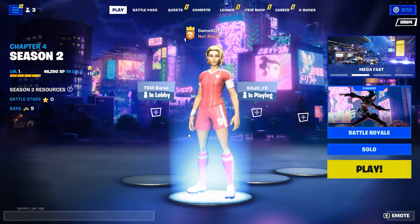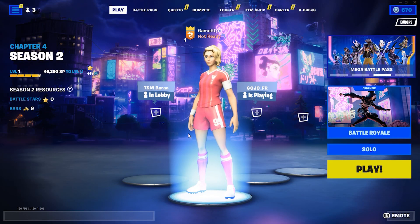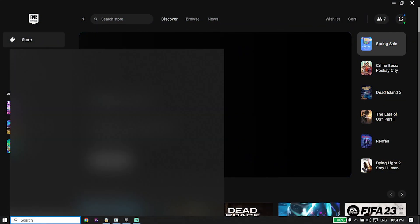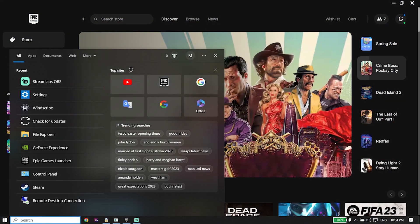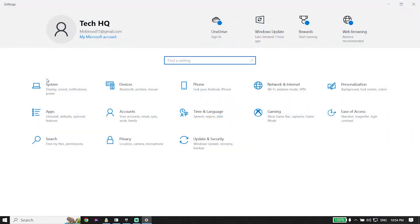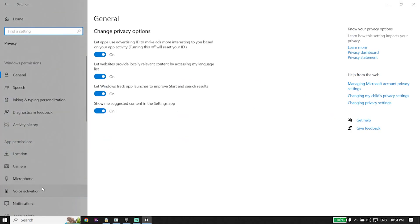If that didn't work, for the next solution close Fortnite, then type 'Settings' in the search box and open Windows Settings. Scroll down and click on Privacy, then select Microphone.